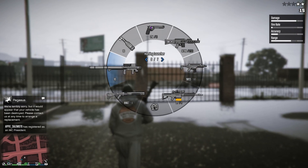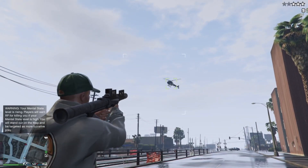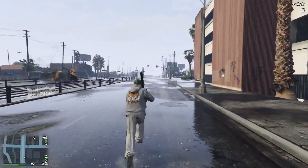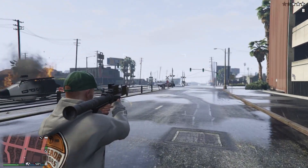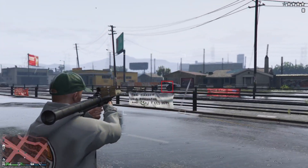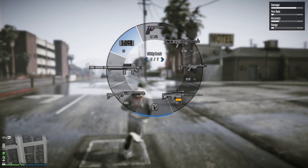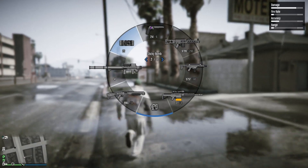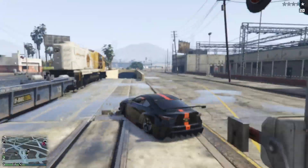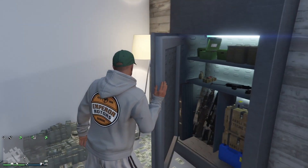The last heavy weapon is the Homing Launcher. The tracking can be unreliable sometimes, but it should still be in your loadout. It's great for helicopters — NPC or player — and still does the job. Against jets, most players will be able to dodge the missile, and even on a regular police car the tracking sometimes fails. For throwables, the best option is sticky bombs, and maybe proximity mines. When you need to blow up a vehicle in a mission, sticky bombs are what everyone uses.